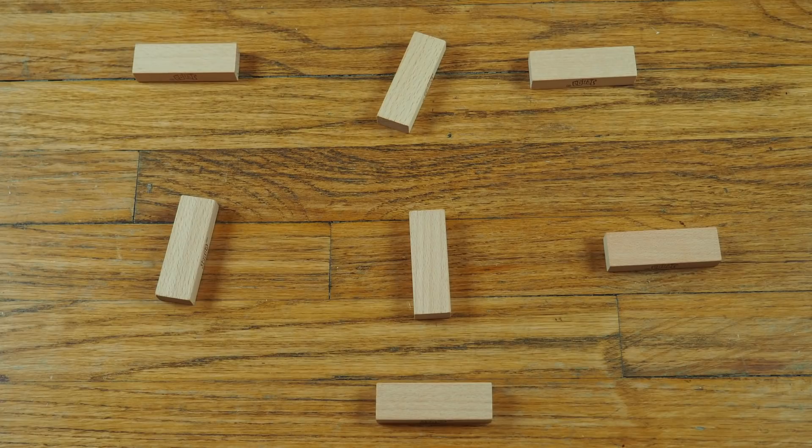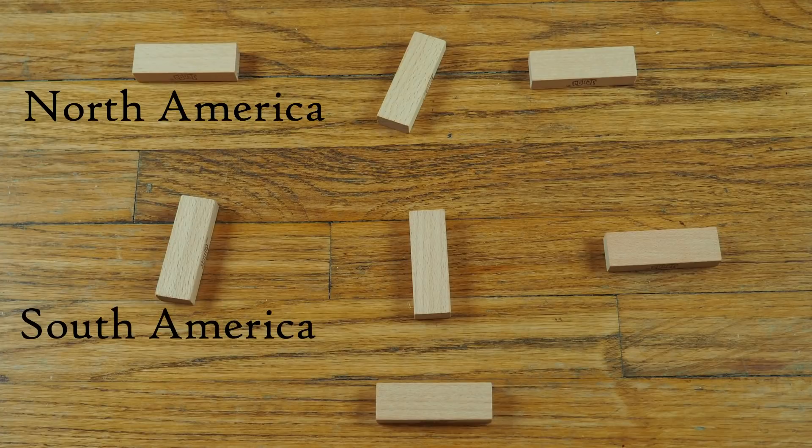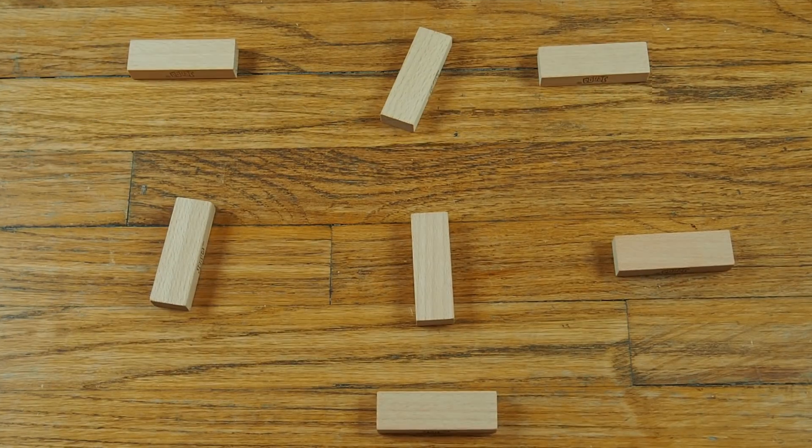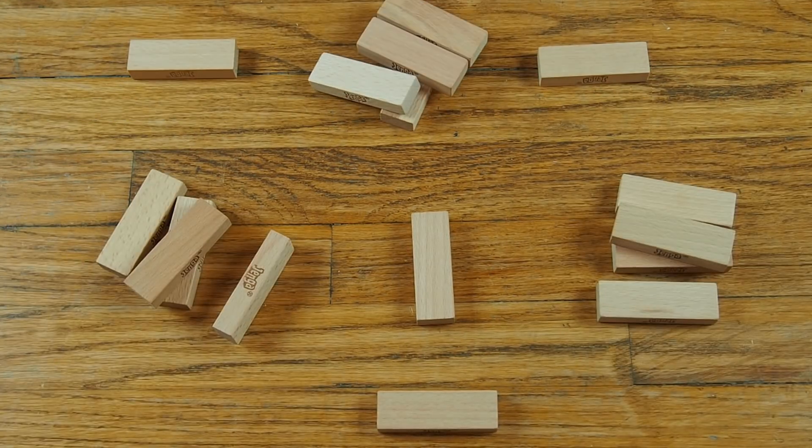To set up, place seven blocks down to create the world map of North America, South America, Europe, Africa, Asia, Australia, and Antarctica. Next, each player takes three soldiers and places them on a continent of their choosing. Now you're ready to start playing.